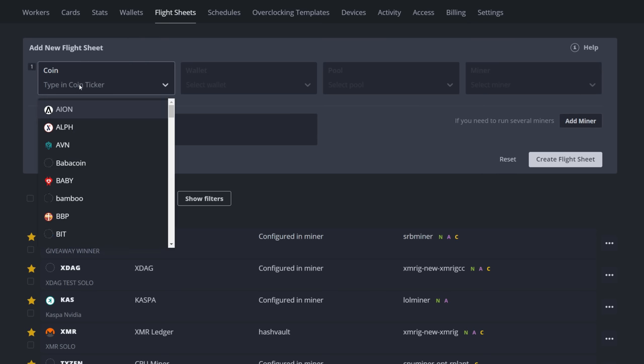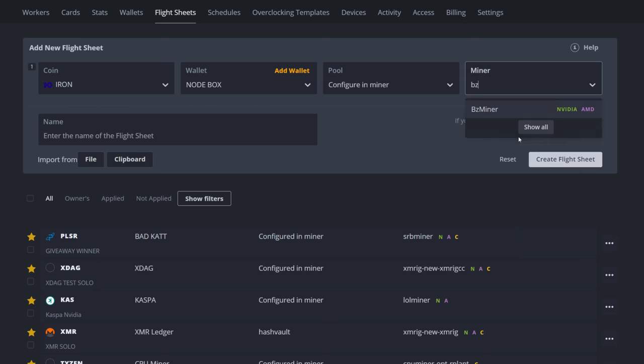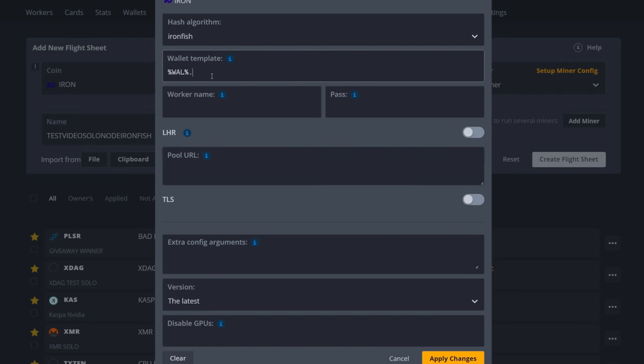I have two wallets already and we aren't even on mainnet yet. Select Iron Fish, choose the node box wallet, set pool to 'configure in miner', and select BZ Miner. Name it something like 'test video solo node ironfish'. In the miner config the algo is already set; for wallet template I put a period then worker name to keep them together.